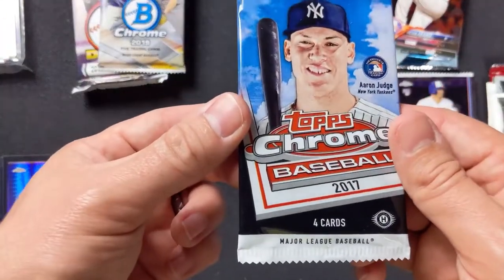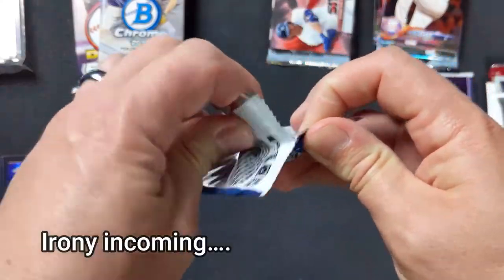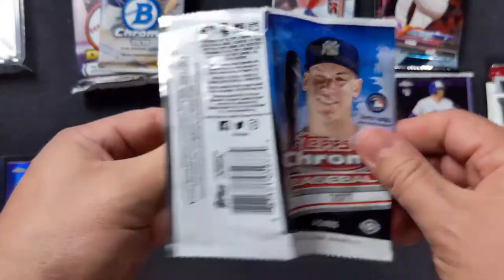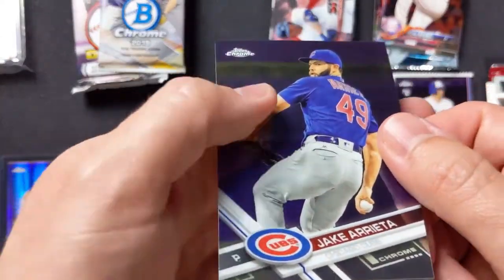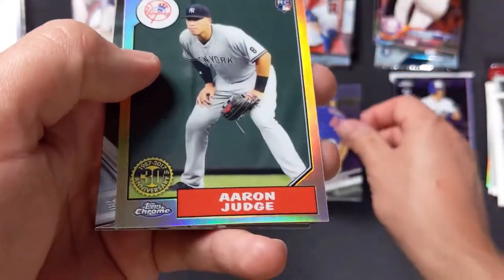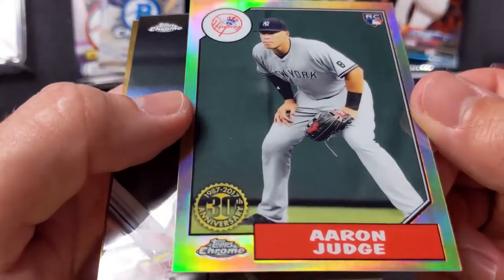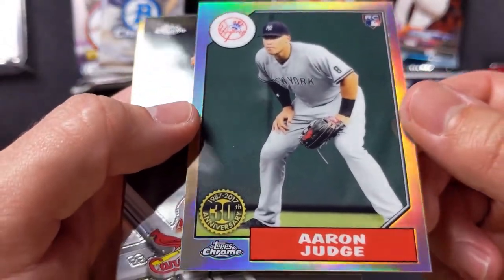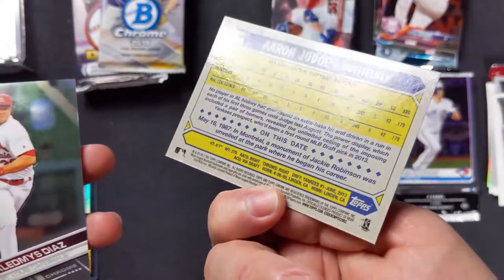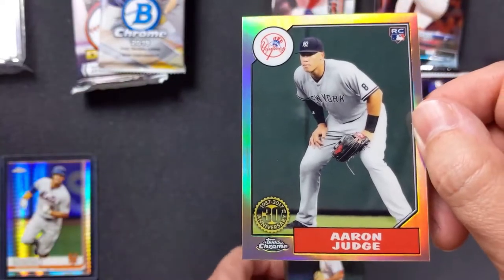2017 Chrome. Of course 2017 was Aaron Judge's rookie season — I would love an Aaron Judge. We have Jake Arrieta... ding ding ding, we have a winner! Aaron Judge rookie card! And that is some foily goodness. That's like a throwback one, isn't it? Yeah — 30th anniversary.